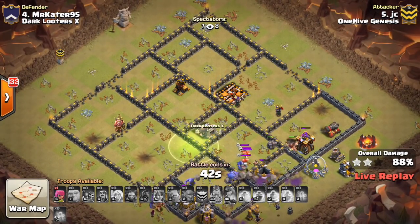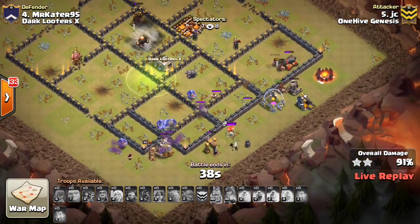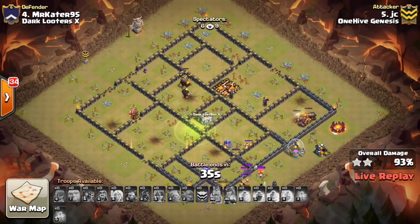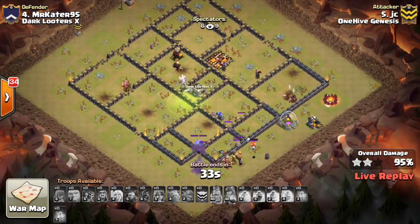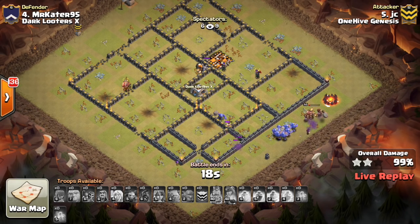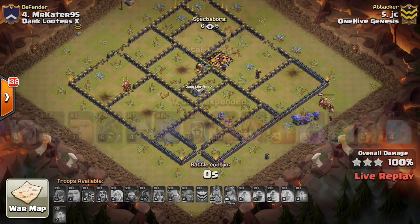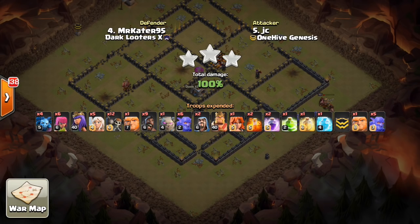Yeah, he's got this — this one's gonna be a three. Those hogs are gonna make their way through. Time looking pretty good. This one — I think he's got it. Awesome attack by JC! Looks like this was a successful progression: three attacks to eventually get the three-star. And what I like about this is how the attacks kind of built up. My initial plan, then the next one tried to do a few things differently but got the same results. Then JC comes in here and crushes it. Hope you guys liked the attack — awesome attack JC, got the job done. This is huge.